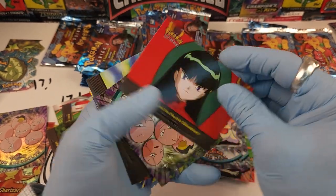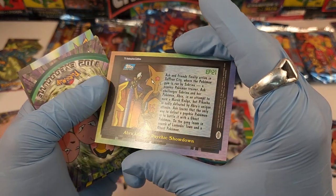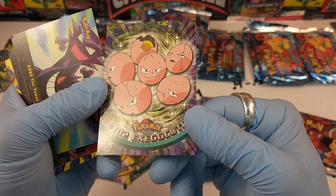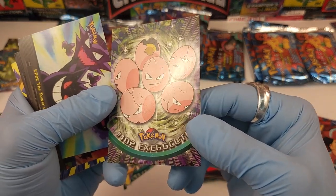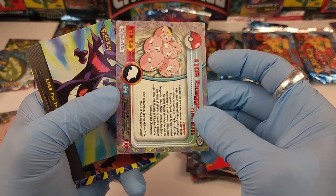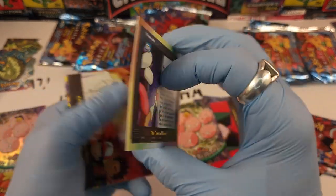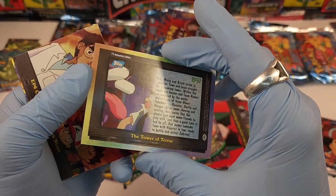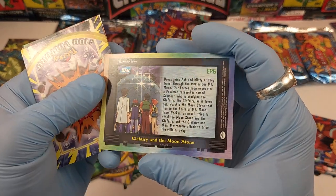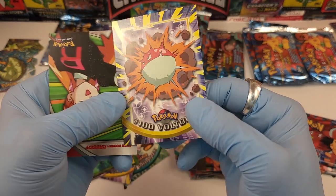I'm so flustered. Episode 21, Abra and the Psychic Showdown — actually not damaged, that's perfect. Number 102 Exeggcute — very little damage if any. Episode 22, The Tower of Terror — I believe that's the first showing of Gastly, Haunter, and Gengar, the whole evolution set. Number 100 Voltorb.